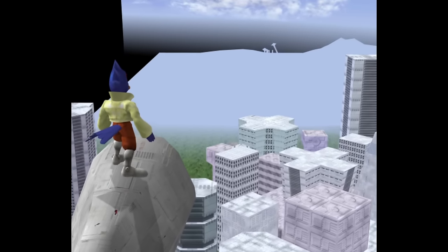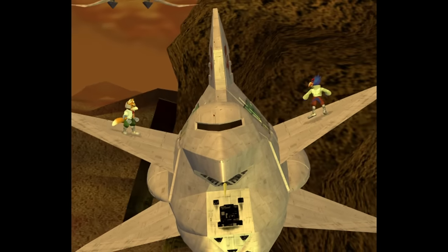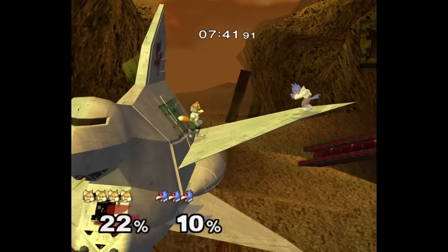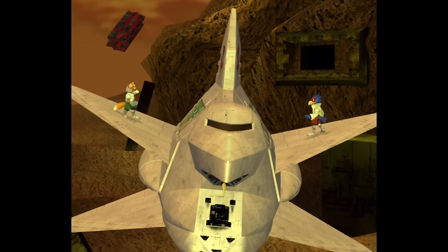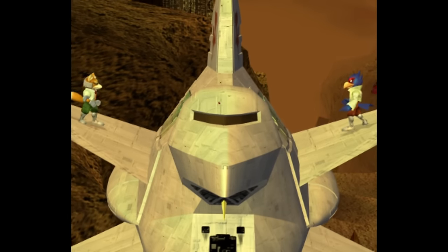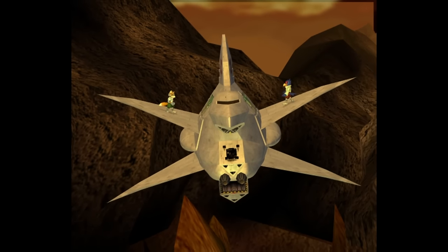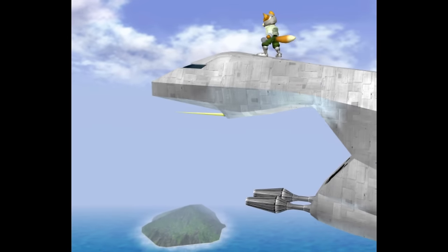Short pit stop at another stage before we move on: Venom. I didn't play this much at all as a kid. It felt too dark, and more importantly, the layout felt off. You're still on the Great Fox like in Corneria, but the perspective shifted — it's facing towards the camera and you're fighting on the wings. Something about seeing the Great Fox from this angle is so cursed. It's like seeing a front-facing cartoon character. It just ain't right. God didn't intend for us to see the Great Fox this way. Venom is blasphemy, as far as I'm concerned. Corneria is holy.